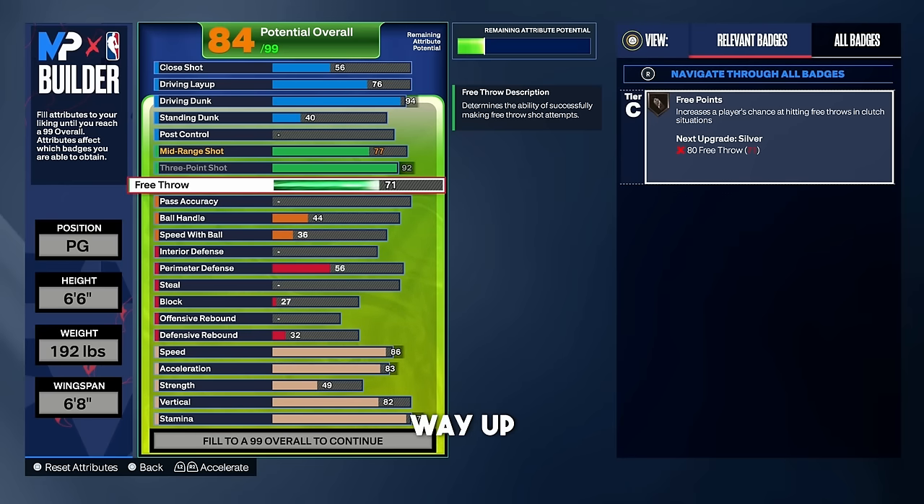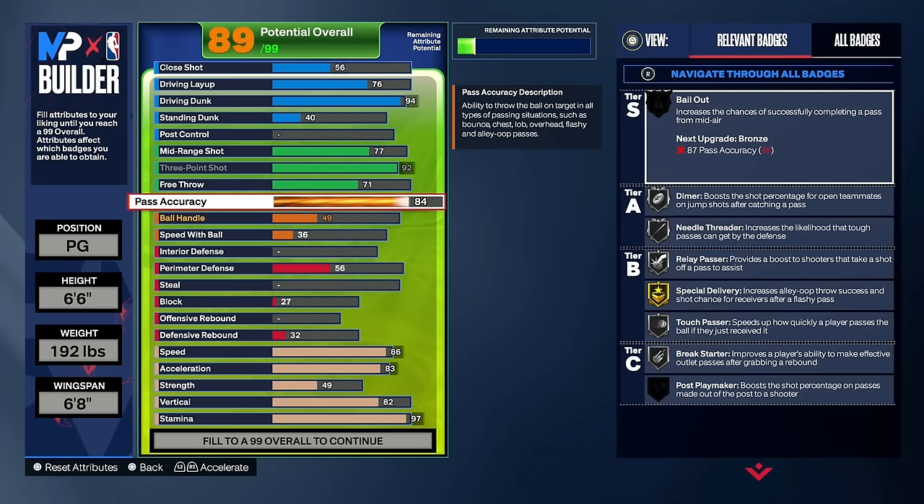For free throw, put that up to a 71 — in a 5v5 build we need that three-point badge for clutch free throws. For pass accuracy, I put an 84 rating on this build so we can get silver needle threader. The passes are way faster, and if you're running five-out or a pick-and-roll or pick-and-pop, that silver needle threader is going to be worth it, I promise.